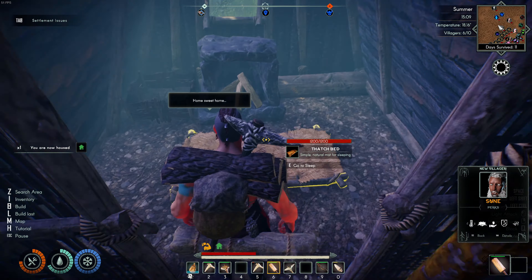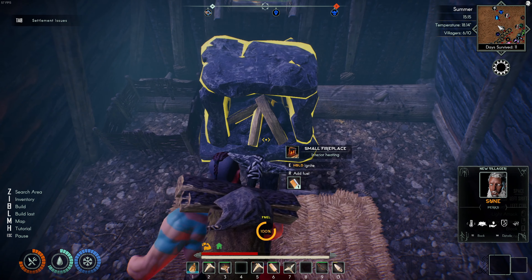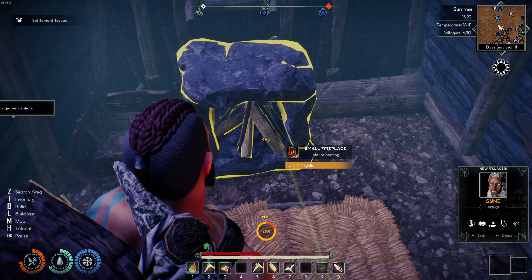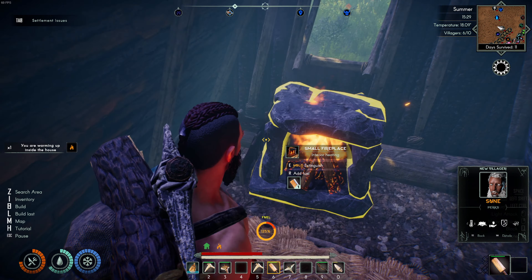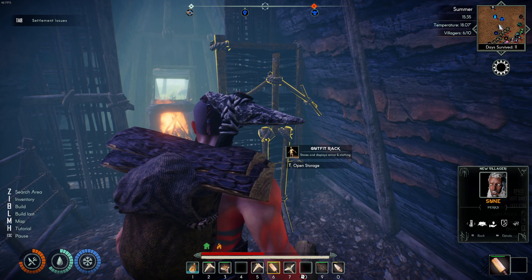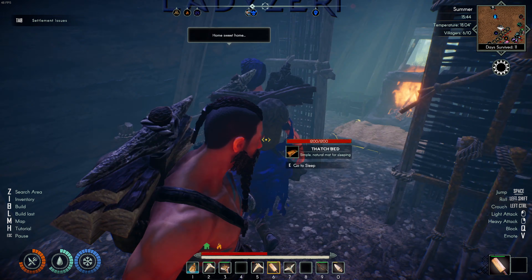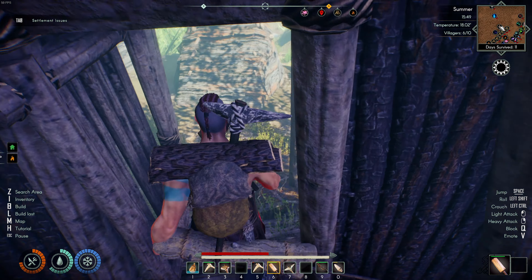Oh, you can go inside? Yeah, it's got a little bed — a thatched bed — and a little fireplace. If it storms again we'll have a place to go. You can store firewood in the thing next to it. There's also an outfit rack so you can put your outfit on, plus a weapon and tool rack. That's pretty neat!